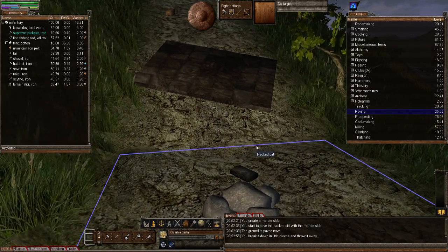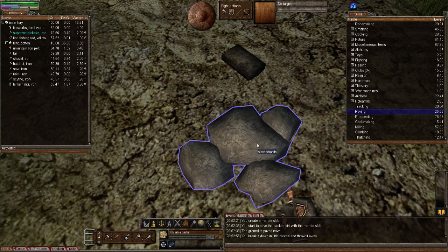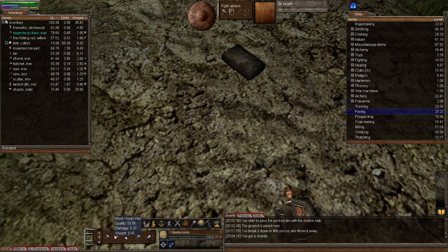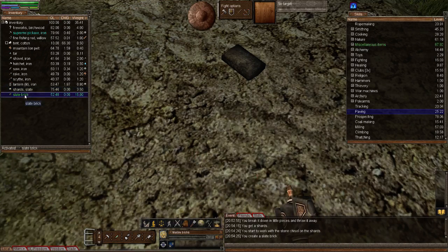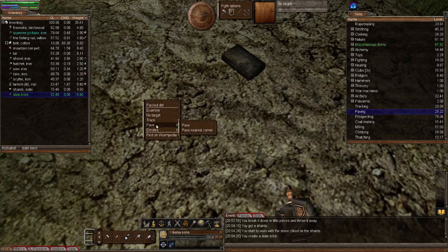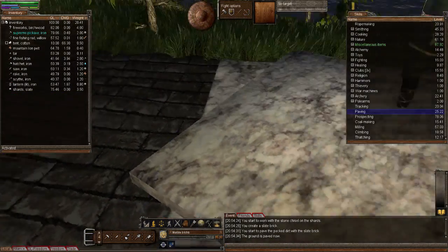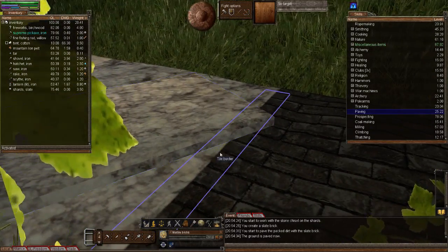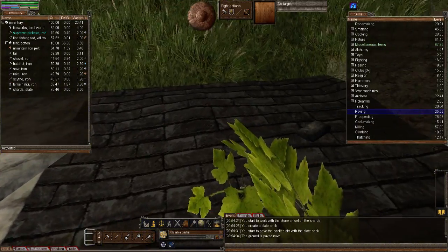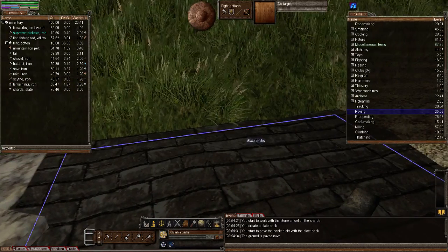Next we move on to slate — we're going to do a slate brick. Take the slate and activate our stone chisel, right-click, create construction material and slate brick. Activate our slate brick, right-click the packed dirt, pave, and left-click pave. Doesn't that look gorgeous right next to the marble? That really does look good. You could do a checkered paving even — I do like the look of the slate and I think they look especially good together: the yin and the yang.